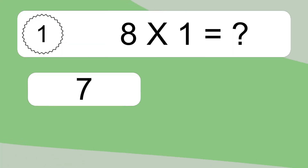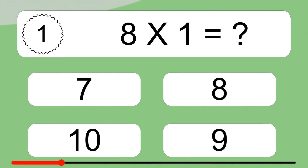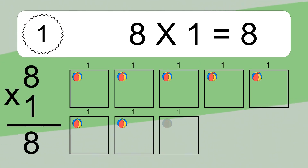8 times 1 equals what? 8 times 1 equals 8. We have 8 boxes and each box has 1 colorful ball inside. If you count all the balls in all the boxes together, you will have 8 times 1 balls. This equals 8 balls.